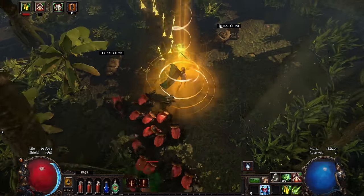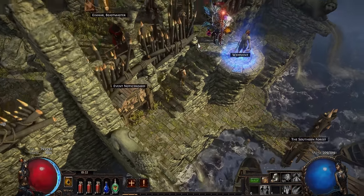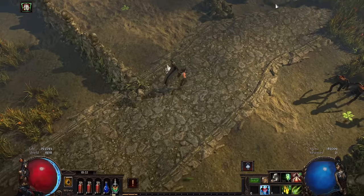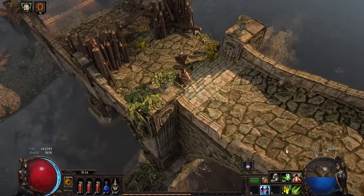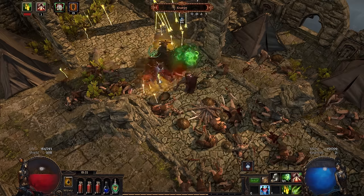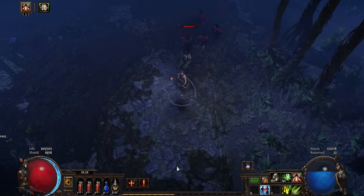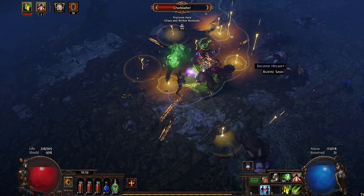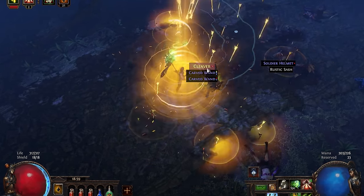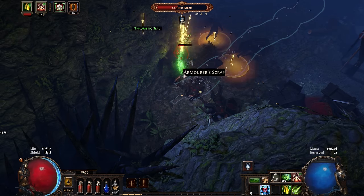Entering Act 2, I breathed in the forest air and heard the blood-curdling screams of very angry monkeys. Beautiful nature. I picked up my feet and very quickly ran to the forest encampment. The major quests in Act 2 are the bandits, the weaver, rescuing Helena, and ultimately getting to the final Act 2 boss. I went through the old fields, then over the bridge and beat Creighton, then through the riverways onto the western forest. Everything was going well — damage was fine, and defense? Well, as long as I don't get hit, everything is okay.